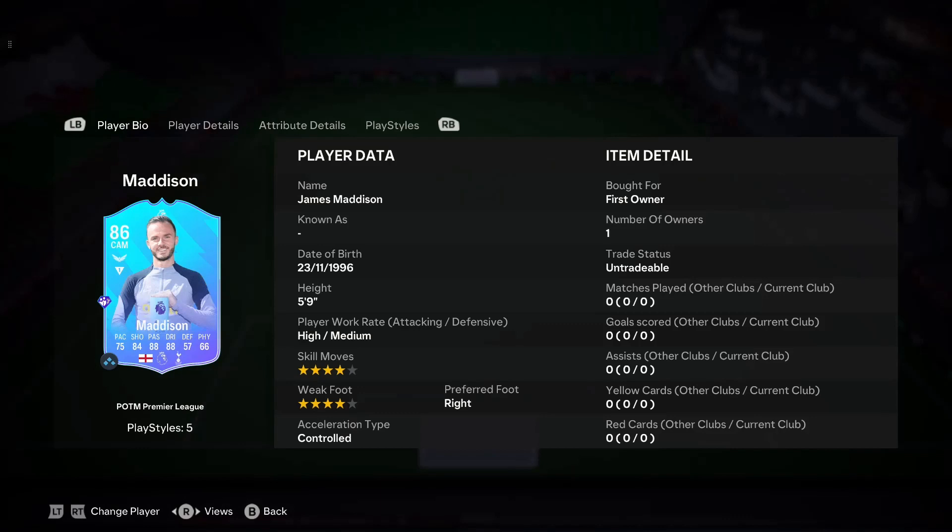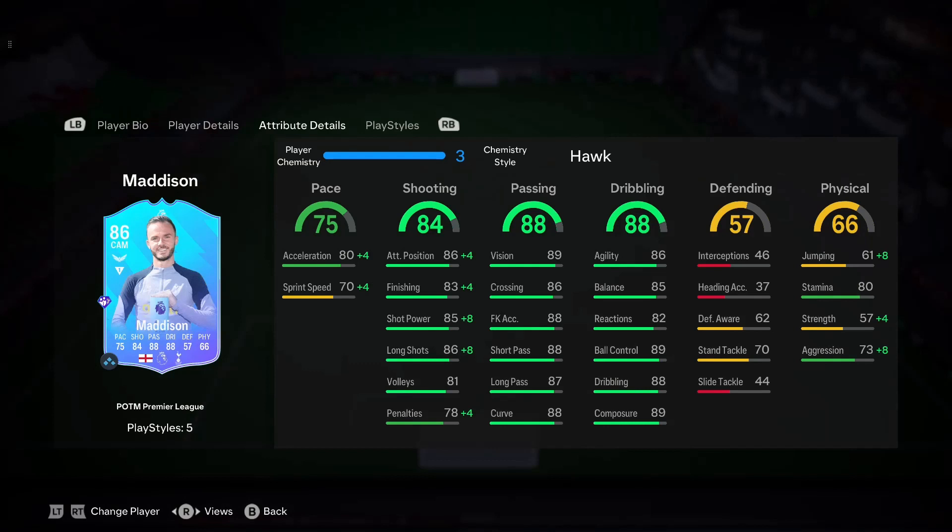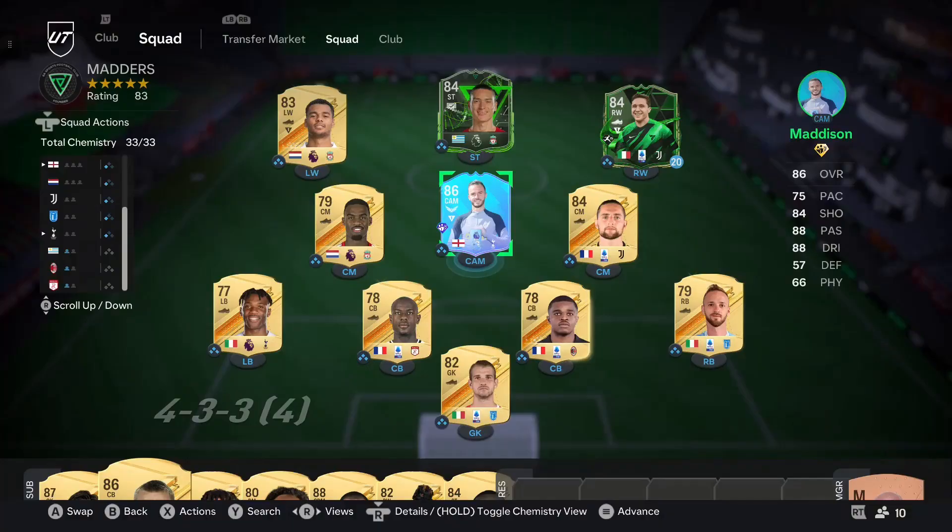He's got four star, four star, high/medium work rate. The in-game stats are absolutely insane. Obviously the physical isn't going to be the best - it's James Madison, you don't expect him to be really strong, but you do expect his dribbling, passing and shooting to be insane, which they clearly are. Pace is decent. I just whacked a Hawk on it to upgrade his pace and obviously his shooting and physical.